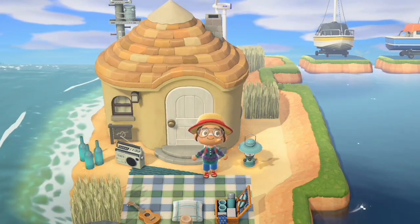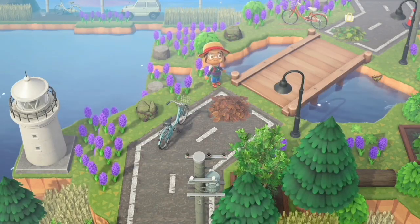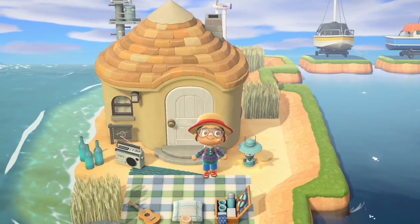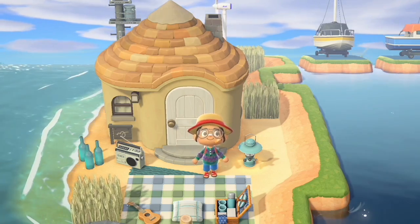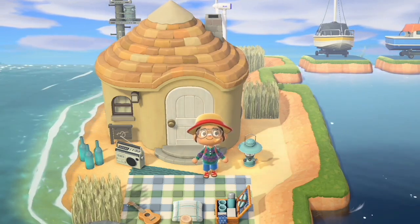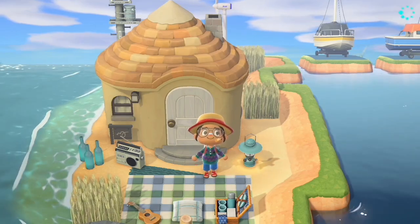If you saw my last video where I did my, not gonna lie, kind of incredible lighthouse view, you'll know that this long skinny beach area — it's almost like a sandbar — is opposite my lighthouse view. In between is like a bay, hence the boats as you can see. You walk around the back of my lighthouse in order to reach it. I intended for this to be sort of like a campsite area where you come here for the day and hang out on the beach and experience the nature.